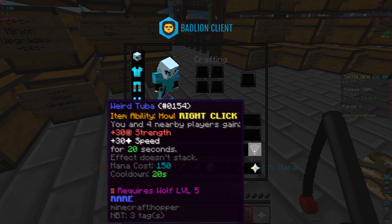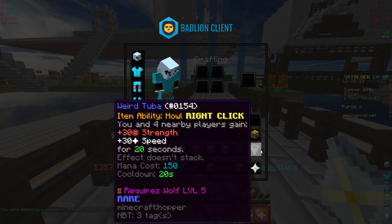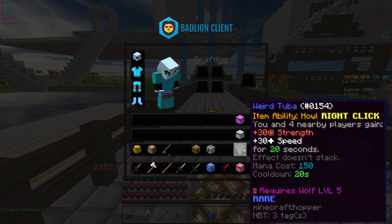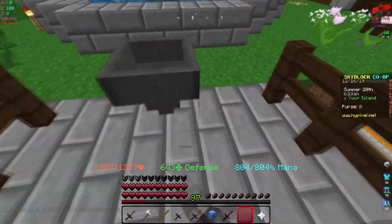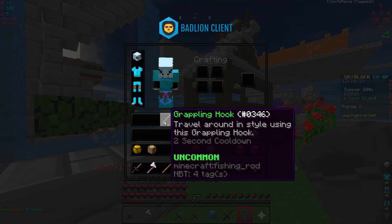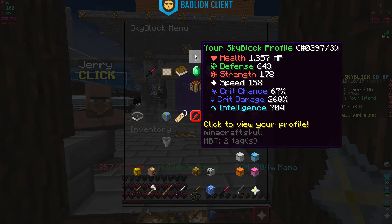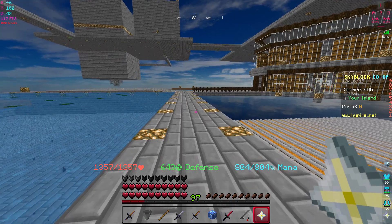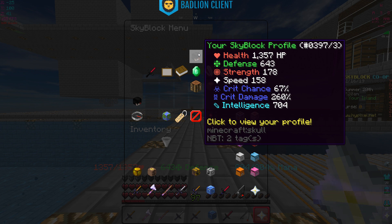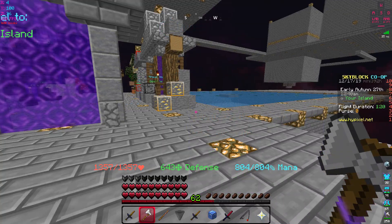I'm not sure how consistently I'll use this, but it seems good against certain bosses. With my Wise Dragon set it won't cost too much mana. Looking at the item ability: you and four nearby players gain 30 strength and 30 speed for 20 seconds, with a 20-second cooldown. Our strength is currently 178, and without the tuba we'd be at 148. After activating it, we're back to 178 strength and 158 speed - so yes, the buffs work.